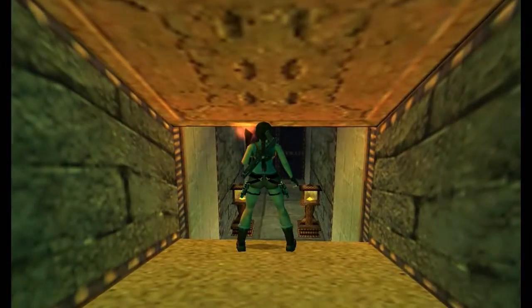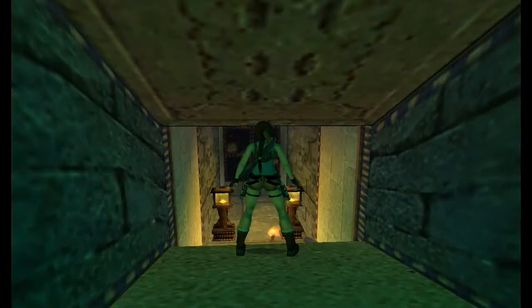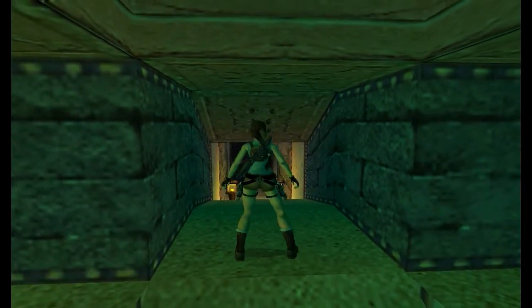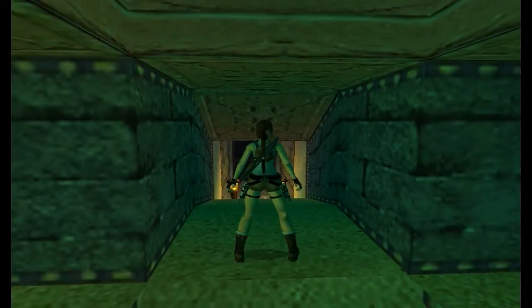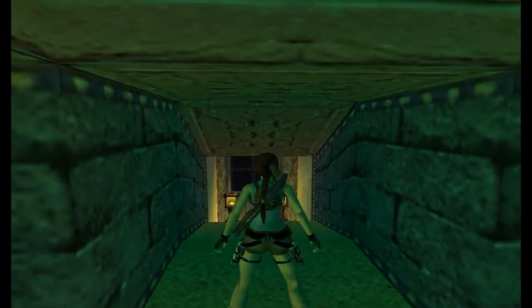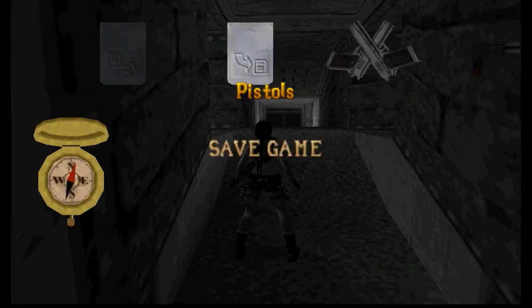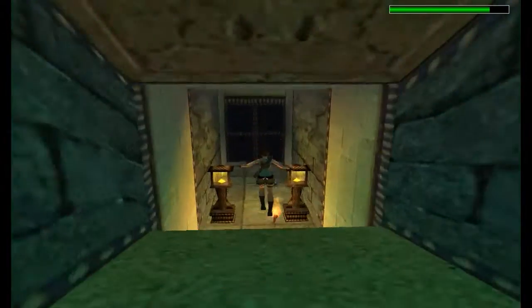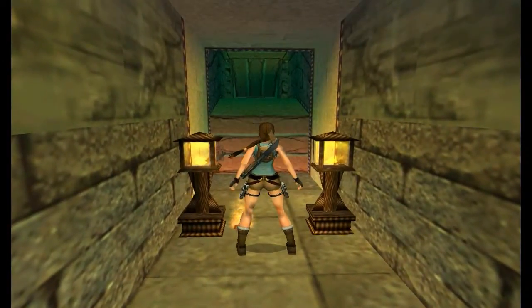And you can hear the blade, so be careful — you can just see it there. Lob your torch down. I always take a fair few hops back because you want to try and roll. Sometimes you don't roll, but you just get it so she's about to do the animation and she will go through the gap. Otherwise that little section is a bit too small — she needs to kind of crawl through it. So sprinting and then roll.